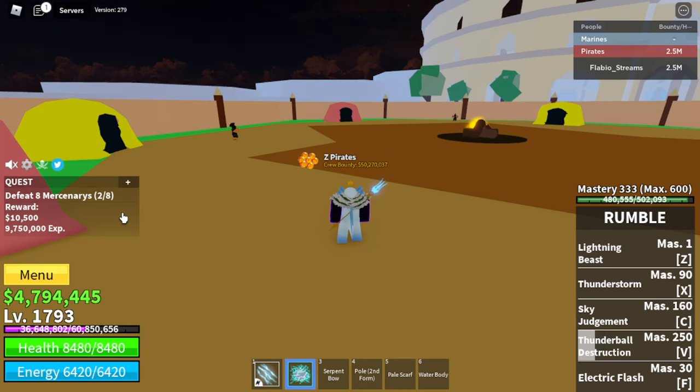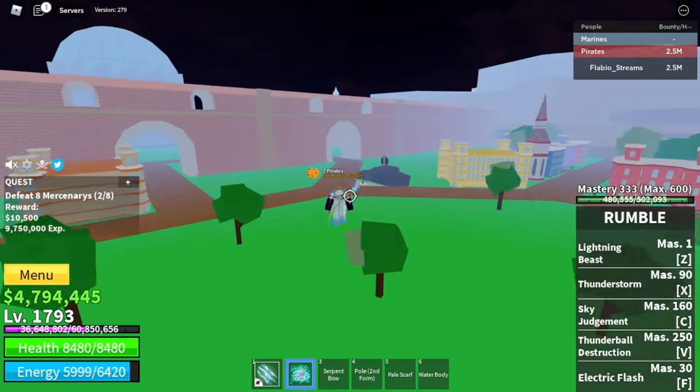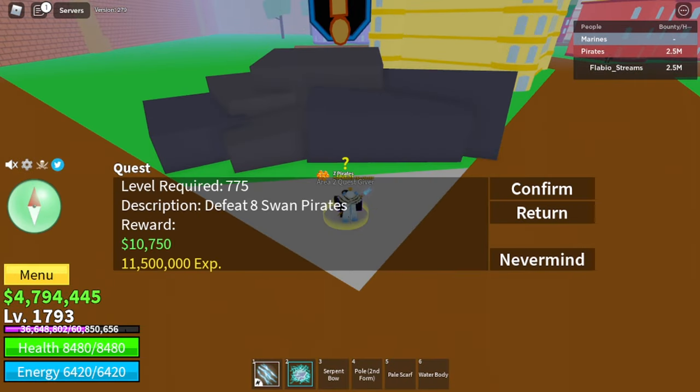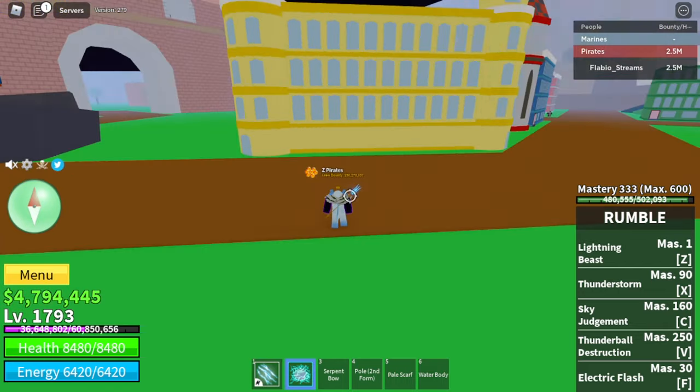For Swan Pirates, you have to be level 793 so you don't take damage from them, if you have a Lugia. Do Swan Pirates until you can do the zombie quests, where the level requirement to pick up the quest is 950. However, if you are a Lugia, I recommend being level 976 so you don't get damaged or killed by them. Since they're all bunched up together, it's much easier to grind. Once you're done with Swan Pirates, go to zombie island.